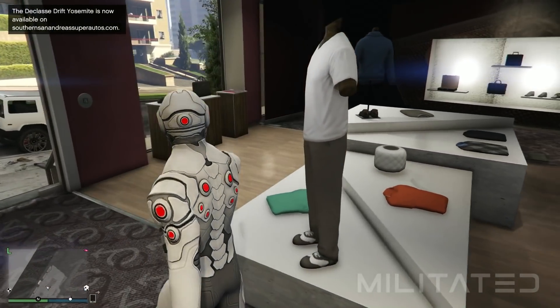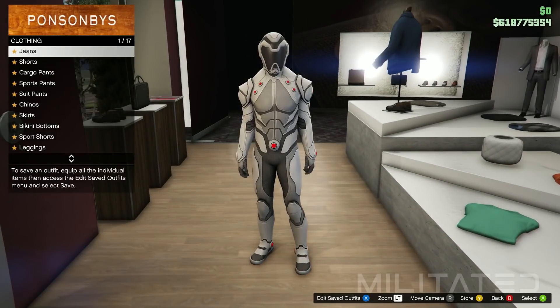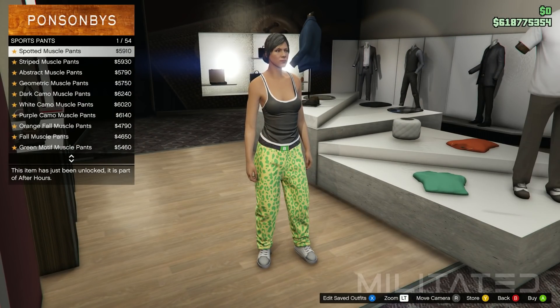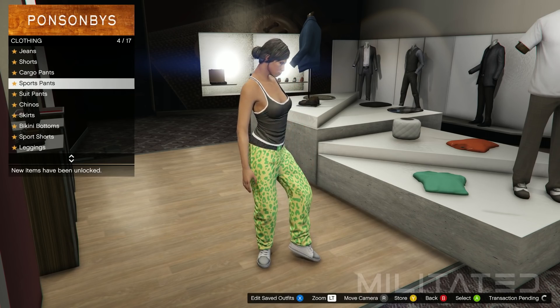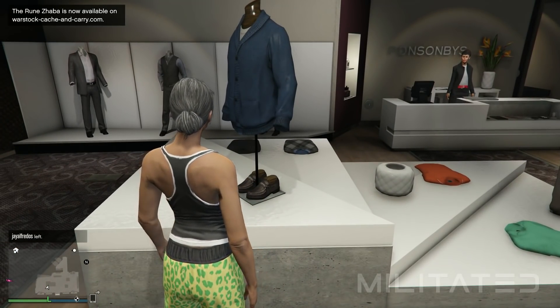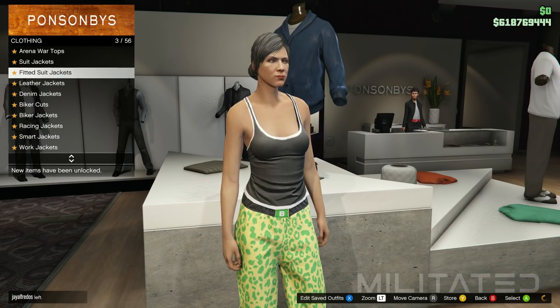Moving on, we're going to go over to the pants section and go into the sports pants category. From here we're going to purchase the spotted muscle pants, which are the merge pants. These will allow us to transfer the new pants we're going to get from the space traveler suit. If you haven't done this before and it makes no sense, don't worry — just continue doing what I'm doing.